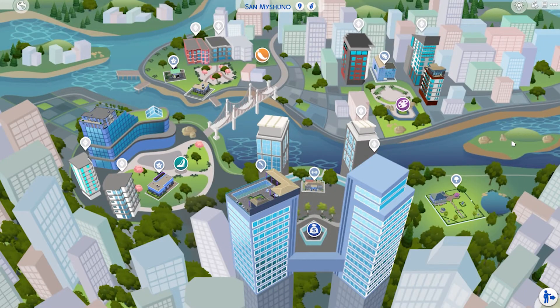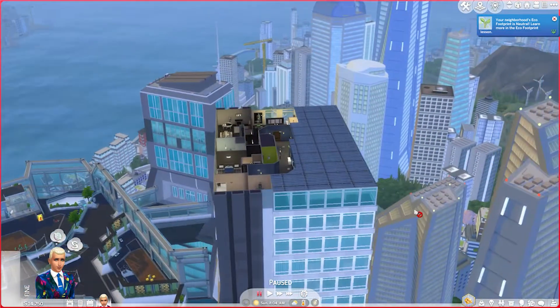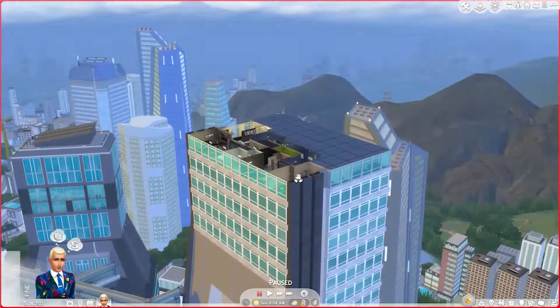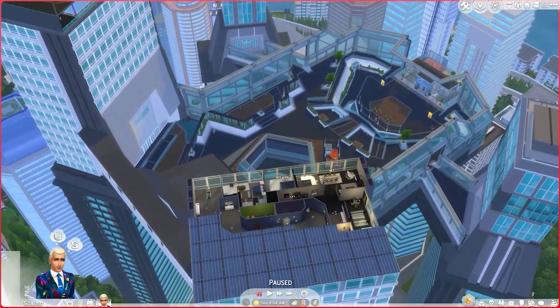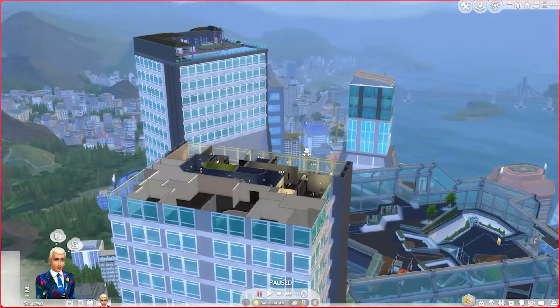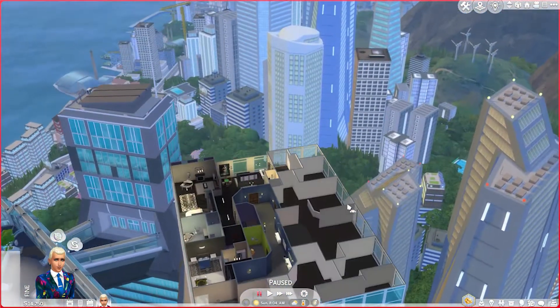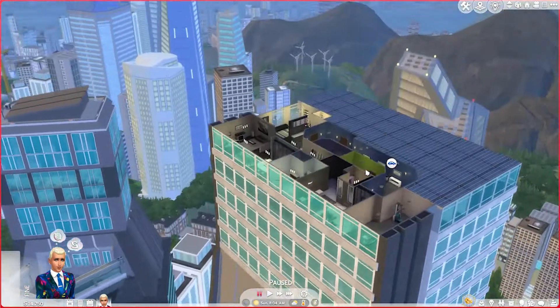San Myshuno — another amazing world. First of all, we finally got apartments and city living. It's absolutely stunning, especially the views. Every neighborhood is unique — cheap apartments that are so nice, a fashion district, a food district, and a business district. Look at the design of these houses and the views from up here. There's a lounge for Sims to chill in, a beautiful bridge, and helicopters flying around. Look at these skyscrapers — isn't this just so cool?